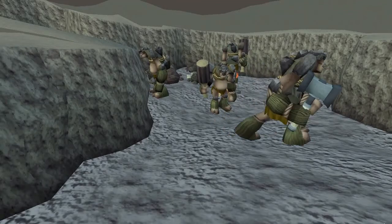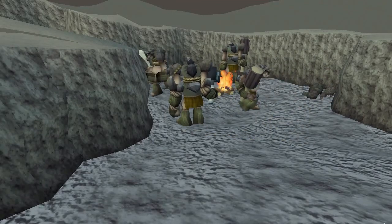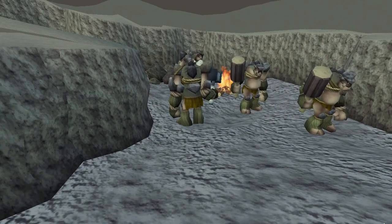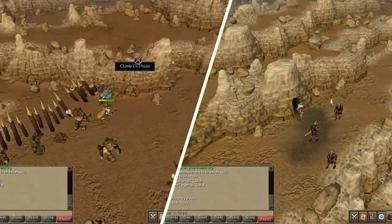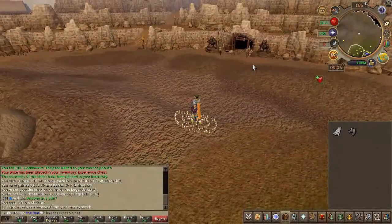Before we start, this quest involves multiple trips to and from Trollheim, so to save time it's important to mention your travel options. You can still use both methods from the Troll Stronghold quest — through Sabbat's Cave and the Troll Shortcut, assuming you have 47 agility — but these are quite lengthy paths.